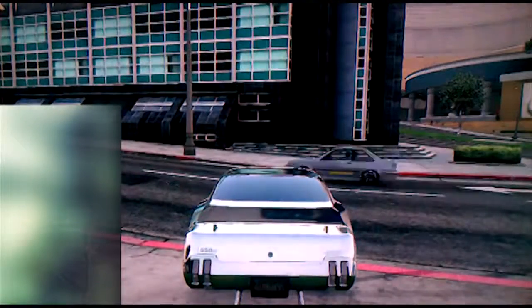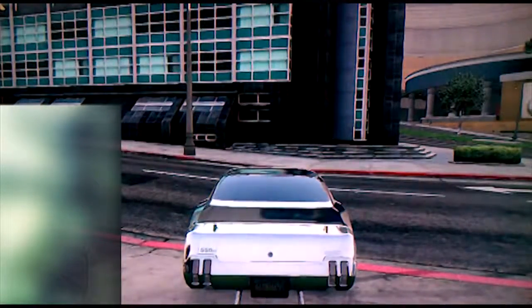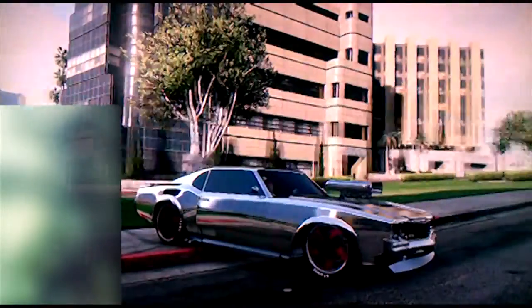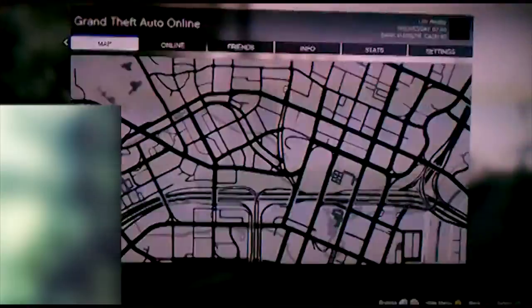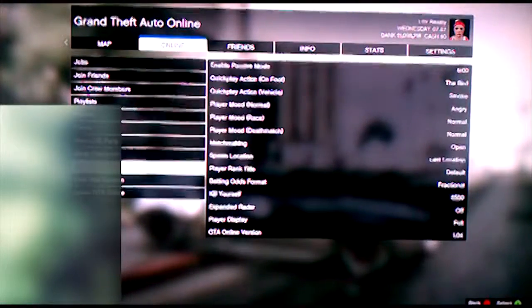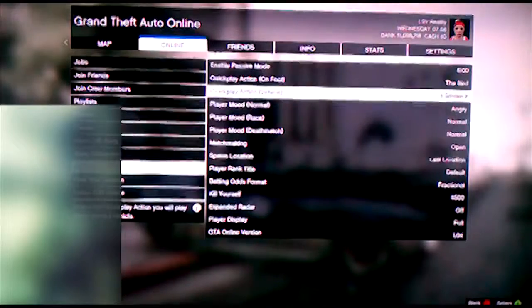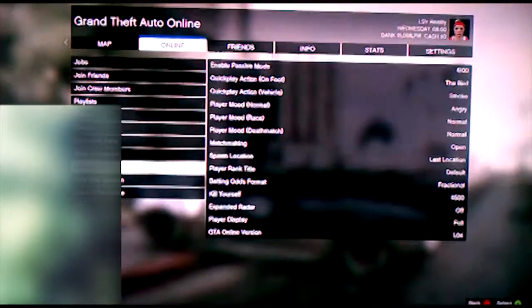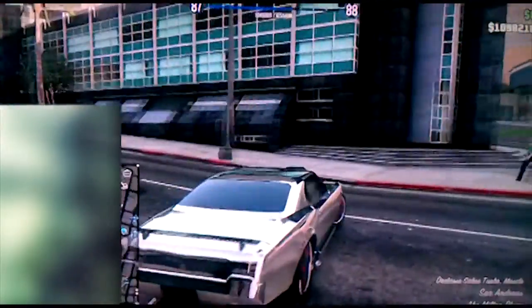Hello YouTube, Cody WTV here bringing you a new GTA 5 unlimited money glitch. This is after the 1.04 update. What you need to do is go to online options and make sure that your last spawn location is set to last location. After that, make sure you have a personal vehicle that is under $50,000 so you are able to sell it at Los Santos Customs.